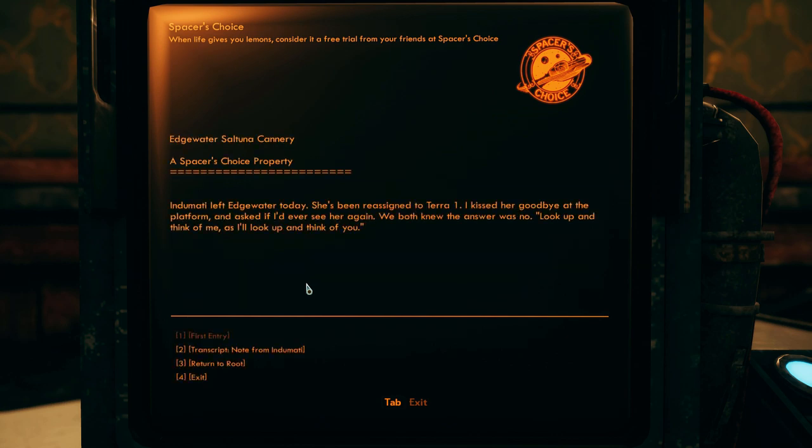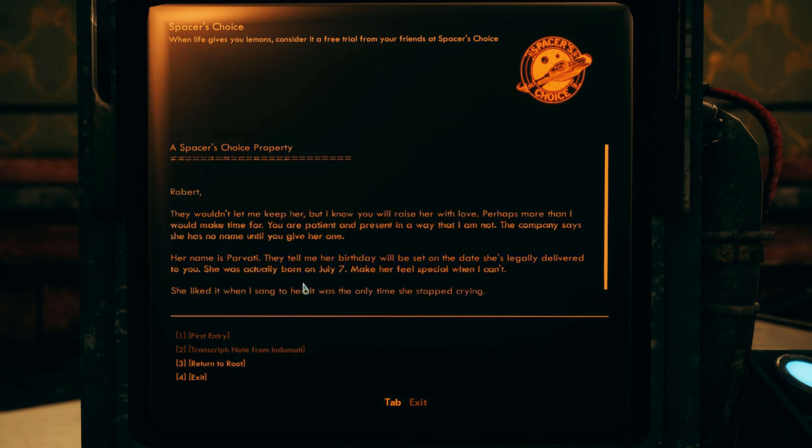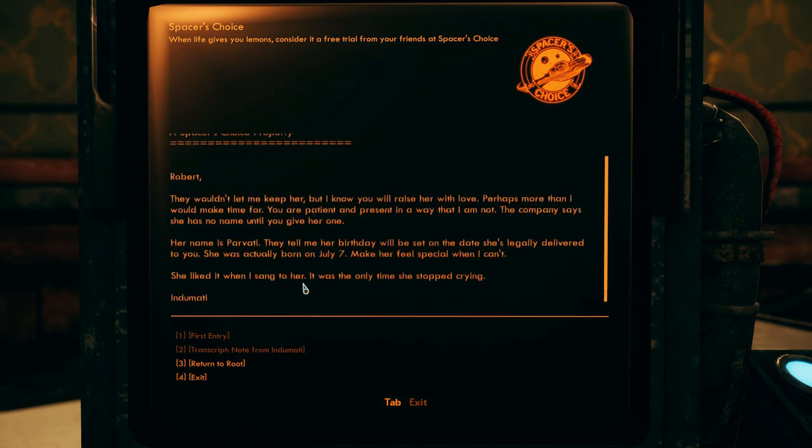First entry: 'Indumati left Edgewater today. She has been reassigned to Terra 1. I kissed her goodbye at the platform and asked if I'd ever see her again - we both knew the answer was no. Look up and think of me, as I'll look up and think of you.' Transcript from Indumati: 'Robert, they wouldn't let me keep her, but I know you will raise her with love. You're patient and present in a way that I am not. The company says she has no name until you give her one. Her name is Parvati.' Oh, that's a companion!